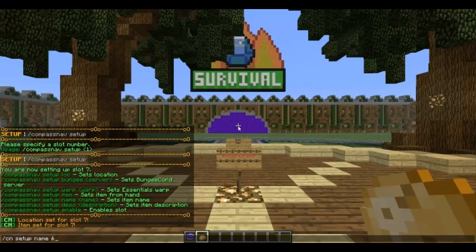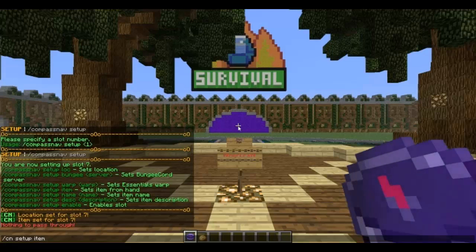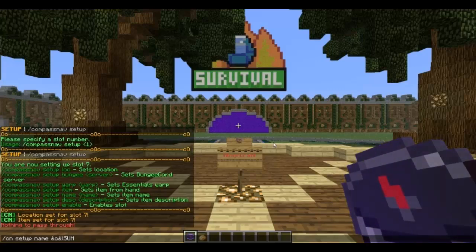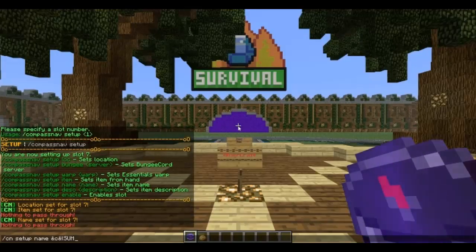Just hover over in your inventory and write item and a name. This uses Minecraft codes, so you can use anything really. I'm going to have a look and see what colors would look best — I'm thinking maybe a bit of red for Sumo at the top, and then below the description can be yellow.